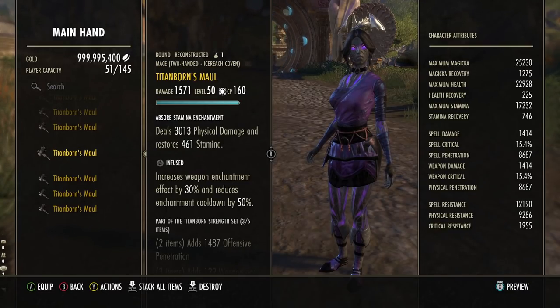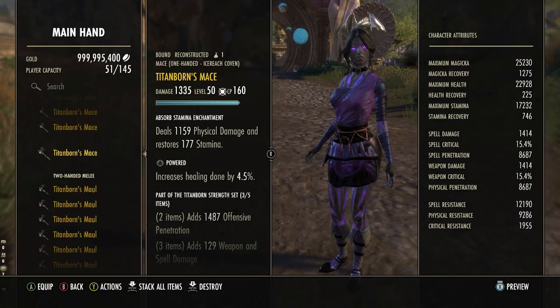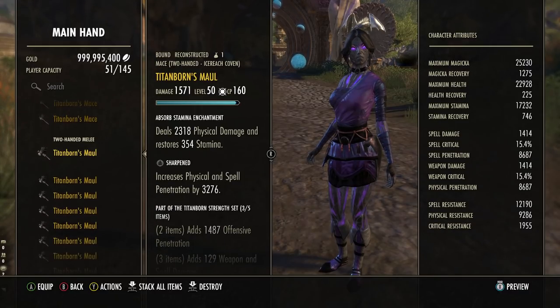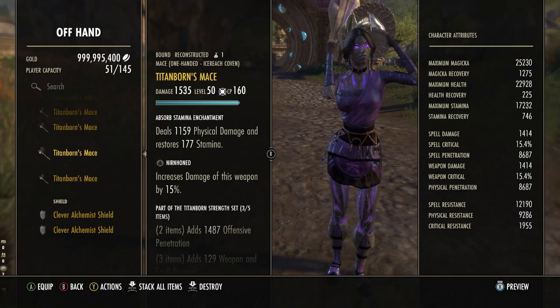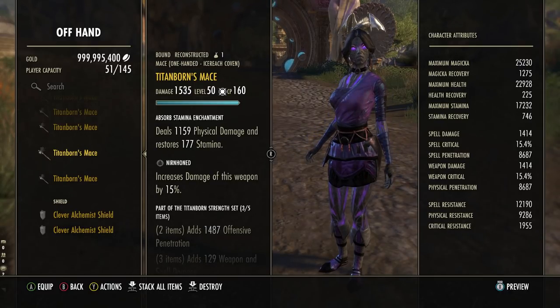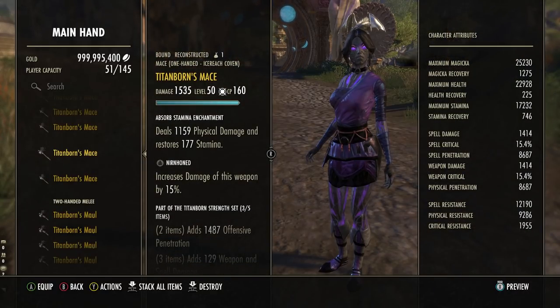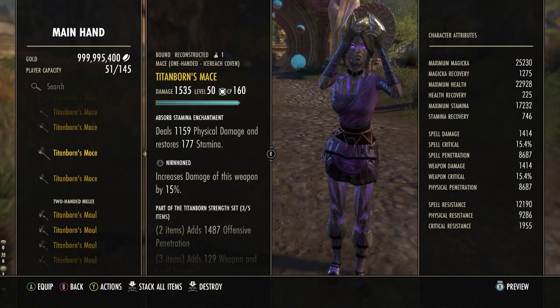So enchants and traits on one-handed weapons are halved on 1H weapons typically, other than Nirn Honed. Infused is still kind of affected by the one-handed penalty. Every other trait regardless of what it is is going to be halved on one-handed weapons versus the 2H. Also, one more thing that's very important - if you are wanting to run dual wield and you want to run Nirn Honed, make sure your main hand dual wield weapon is Nirn Honed.